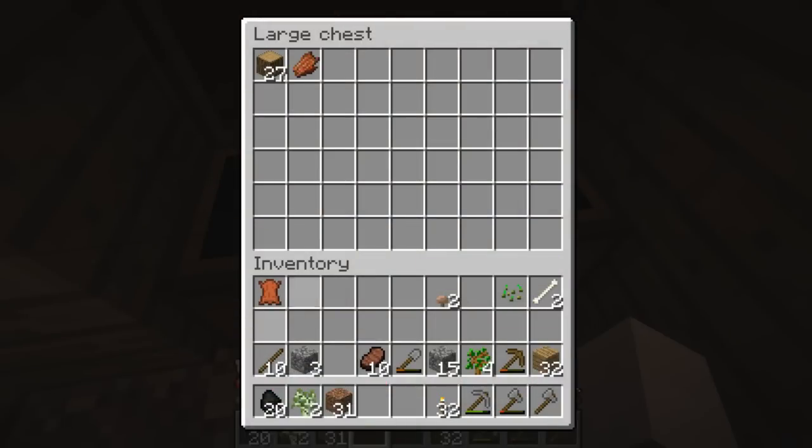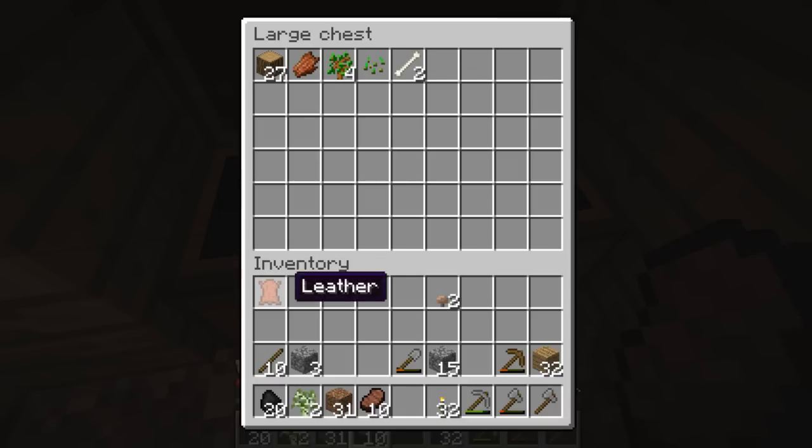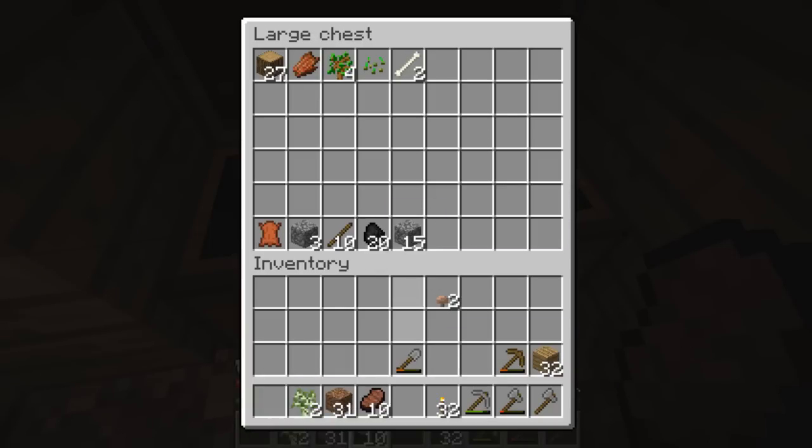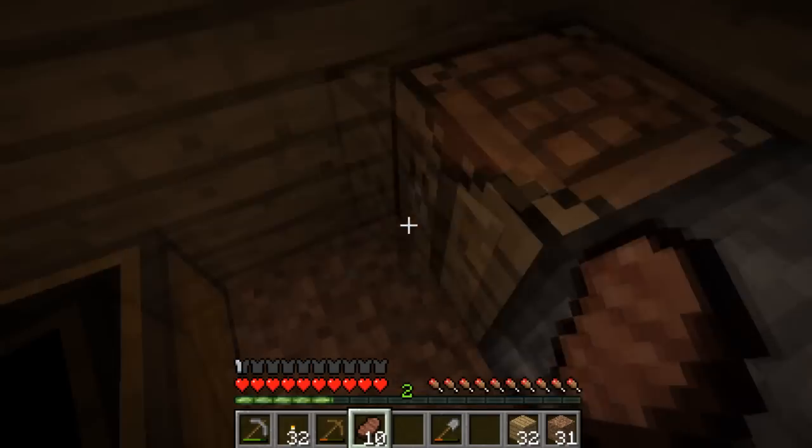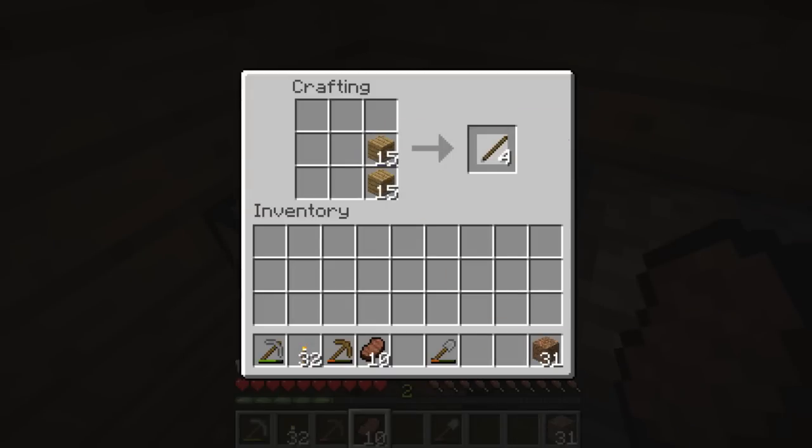Let's get back into it. I'm going to store that rotten flesh here because I can't do anything with it - I don't want to get poisoned. Store these bones. I'm actually going to make some bone meal out of that so I can grow my crops when I get crops, because I ain't got a farm right now. I'm going to take that shovel with me because there's dirt in the cave.